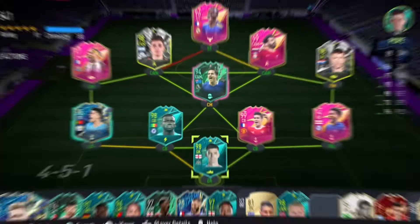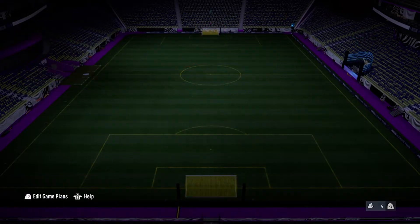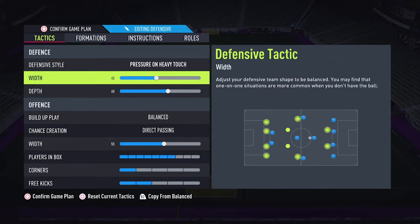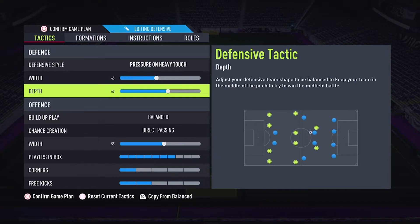Let's jump into the video. In this video, we're going to see 5-4-1 custom tactics. Let's go to 5-4-1 custom tactics. Defensive style: pressure and heavy touch with 45, depth 60.